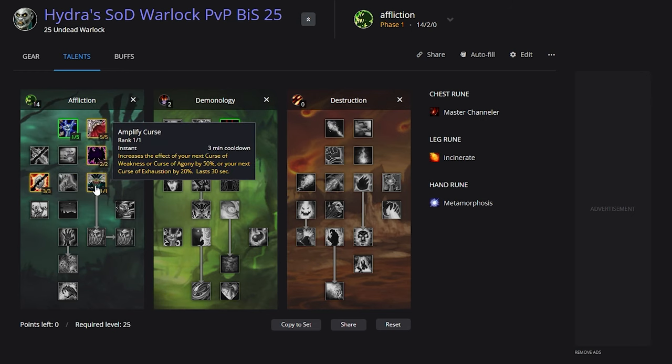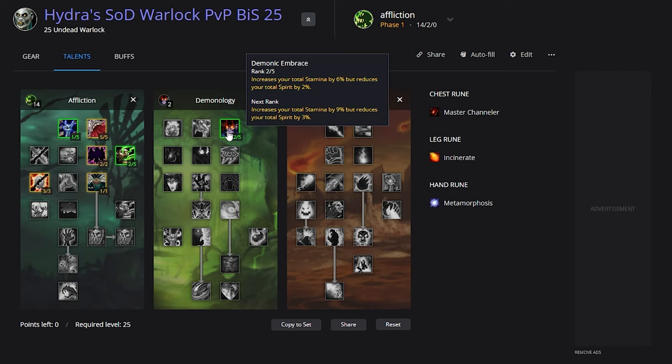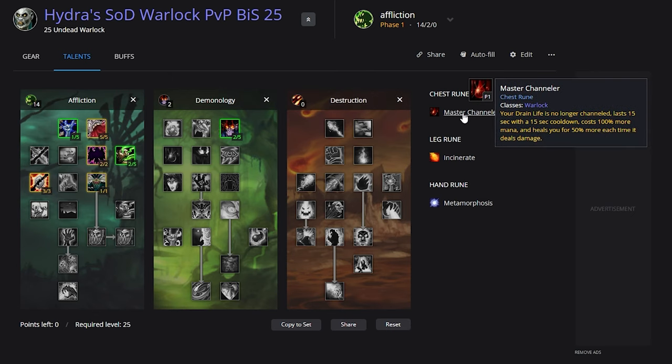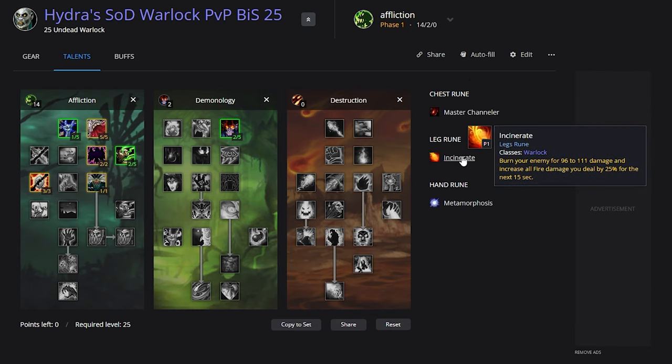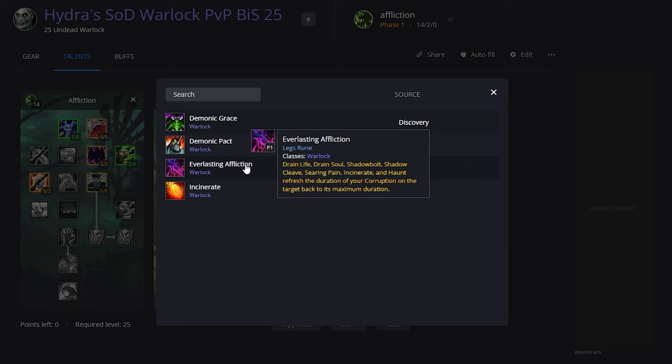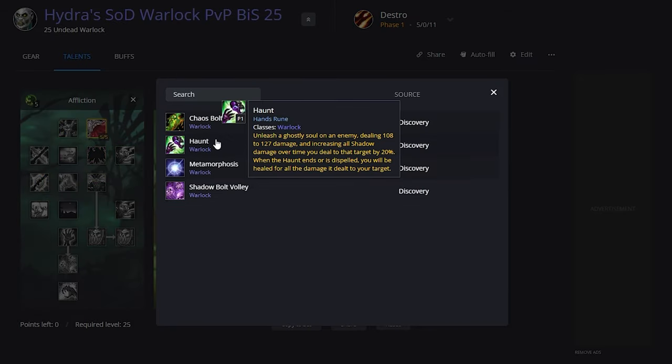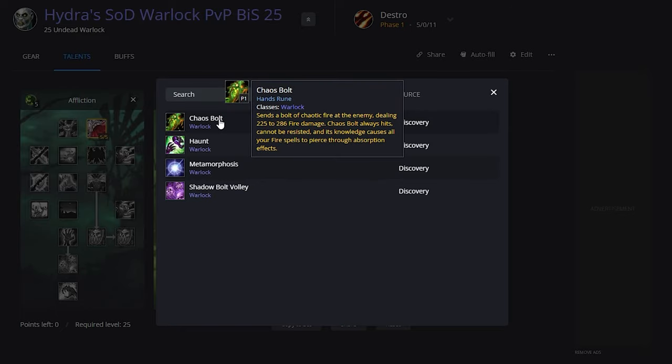Then 2/5 Improved Drain Life to reach the next tier, Improved Curse of Agony, Amplify Curse, and the last two points in Demonic Embrace for extra stamina. For runes: Master Channeler on the chest to make Drain Life instant as a DoT, Incinerate on the leg rune — though Everlasting Affliction is an option if you don't want Incinerate. For the hand rune: run Meta if you want to be tankier, or Haunt or Chaos Bolt if you want to play more aggressively.